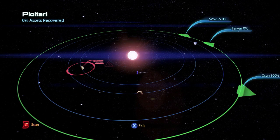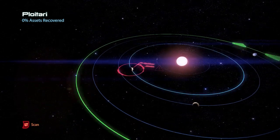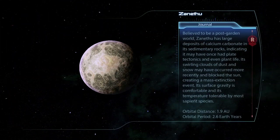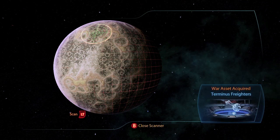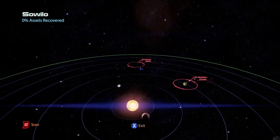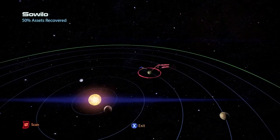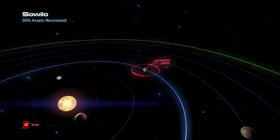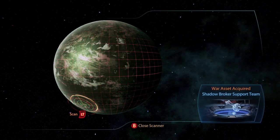This is the Hourglass Nebula, which contains four planet systems. In the first one Ploetari, on the planet Zenithu, there is a war asset the Terminus Freitas for 30 asset points. In the second system Sowilo there is a wreckage of 200 units of fuel, and on the planet Hagalaz there is a war asset the Shadow Broker Support Team for 40 asset points.